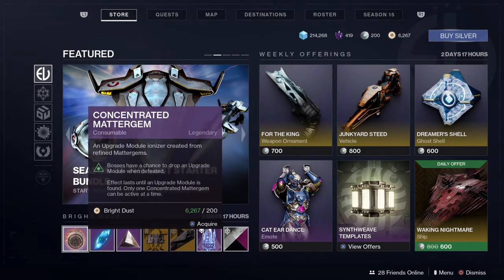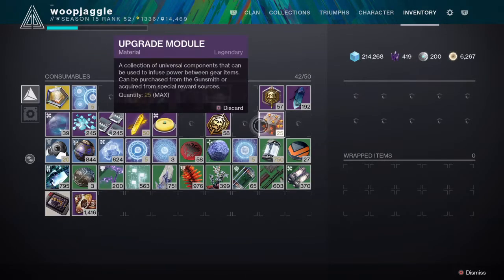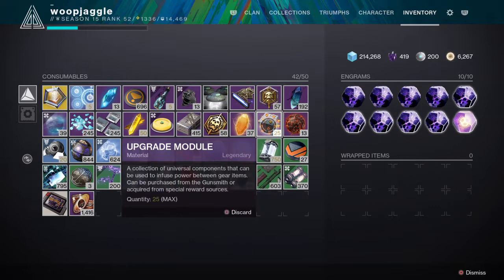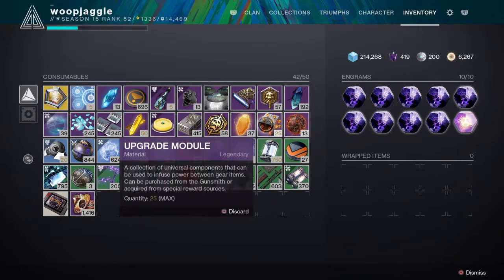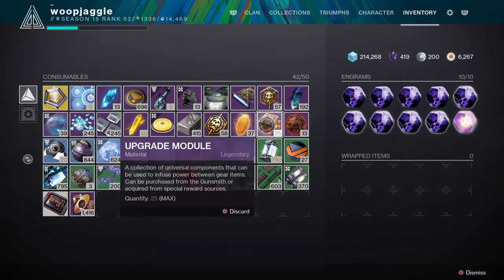It says 'bosses' but it's anything over red bars. It's really nice — say you're under-leveled going into a new raid and you do the first encounter, you get a killer drop that's going to bump you but you don't have any upgrade modules. You can pop one of these and you'll have one like 30 seconds later — basically the first yellow bar you see.